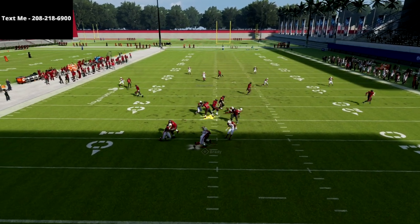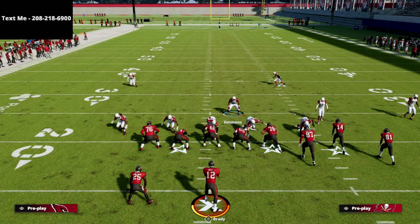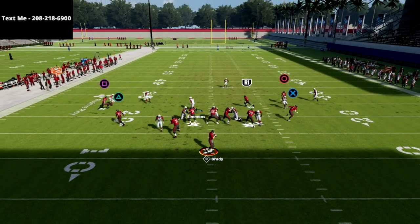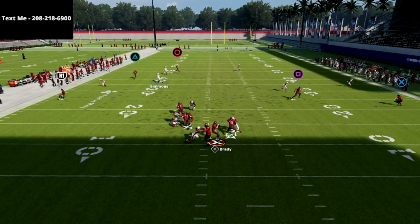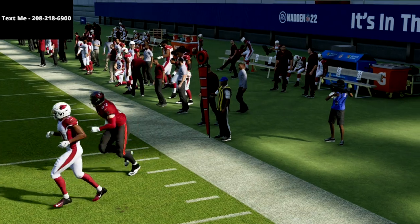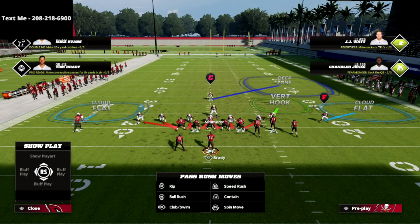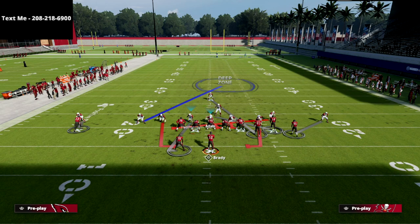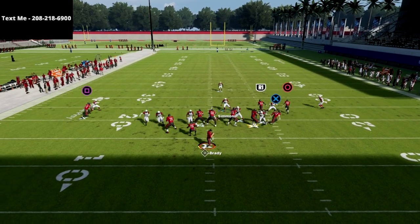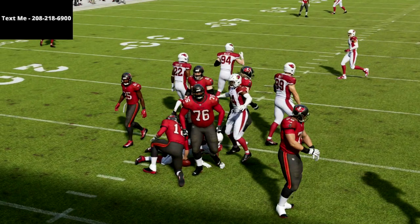Standing here, you get that instant pressure off the right edge. One of my favorite pre-snap looks is to show blitz and then bring that safety off the left edge. It becomes basically a better version of the 3-3-5 wide meta defense, because we can send a couple different types of pressure. We can show blitz, pop the safety right off the edge, contain off the left side, and slide this guy in a little bit. Now you have a six-man pressure. If they're blocking that running back, this often comes completely clean.